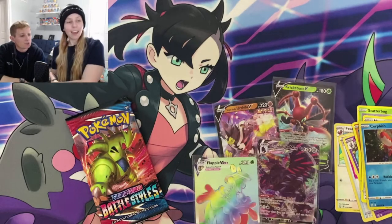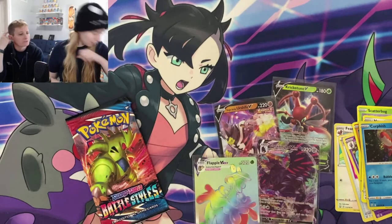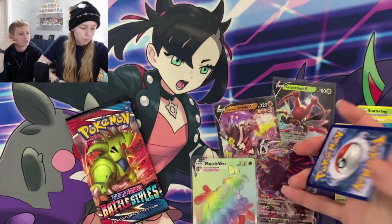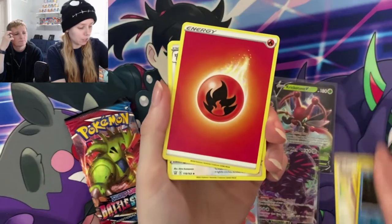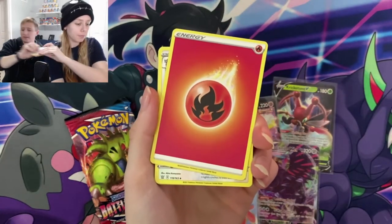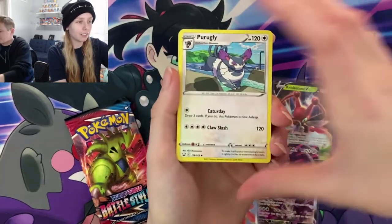We got one of those. Mine's just the regular cricket — the Kricketune. The mustache cricket. Fancy cricket. Purugly, Tower of Darkness, Girder, Tepig, Pachirisu, Mienfoo, Baltoy, Galarian Mr. Mime, Scroll of Scorn.